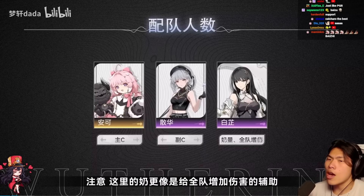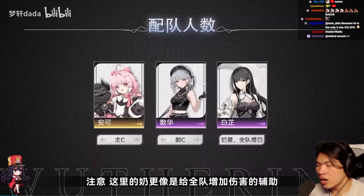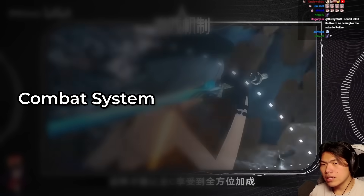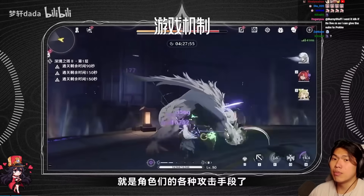As of right now, we only have two support units: Baizhi and Verena (the five-star version). So options are very limited at this current moment. For Wuthering Waves' combat system, you can think of it as a mix of Genshin Impact and Sekiro.